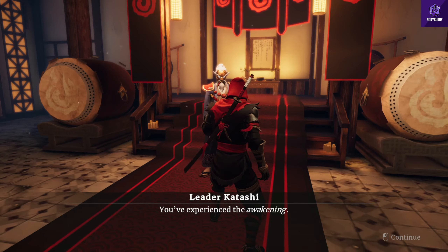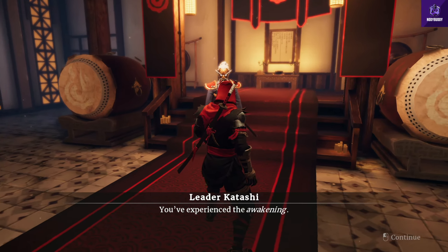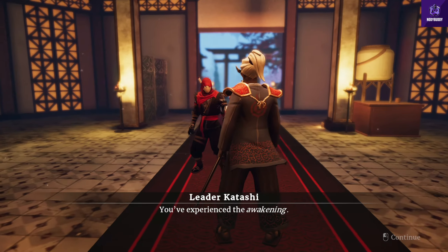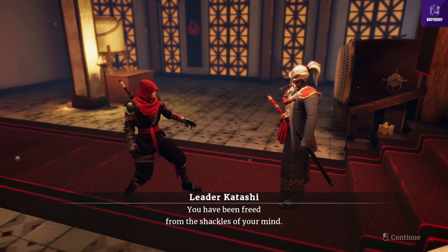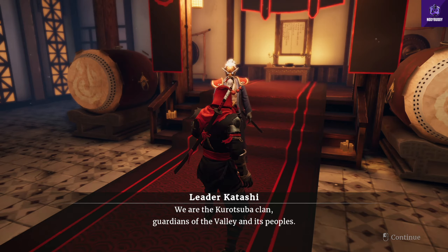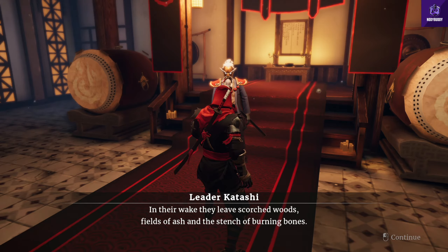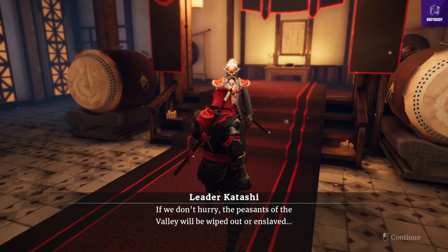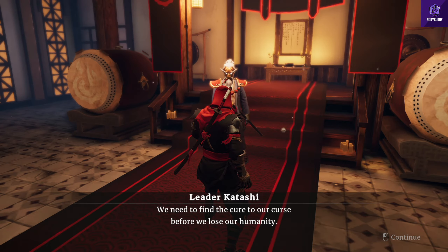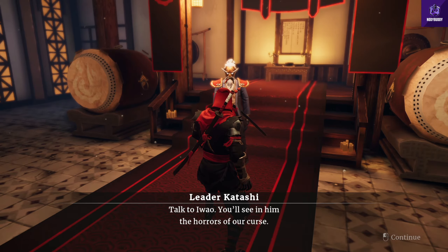Looks like some sort of training area, like it's given to new ninjas. Leader Katashi. Your solace brought you here to be reformed. We are the Kurotsuba clan, guardians of the valley. Okay, I'm gonna skip this part - not really fun hearing Mr. Maskman out. Because all he is doing is mouthing about himself and that's it. Talk to Ewao - alright guys.